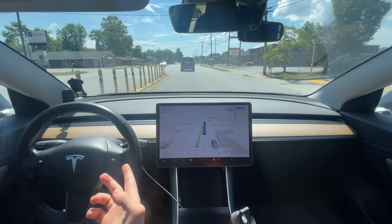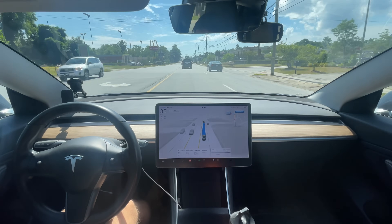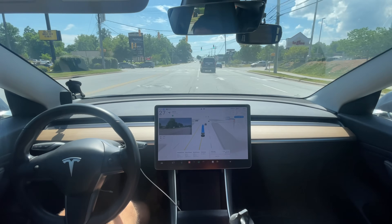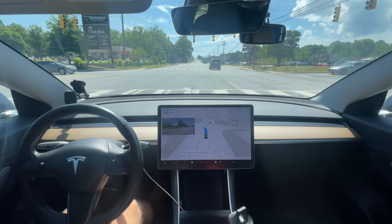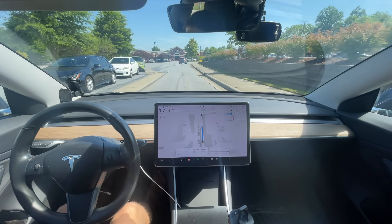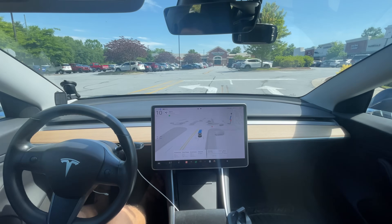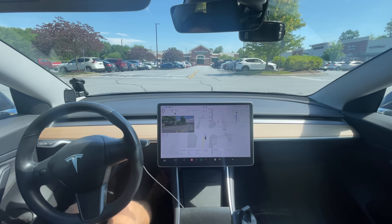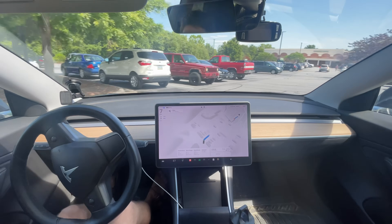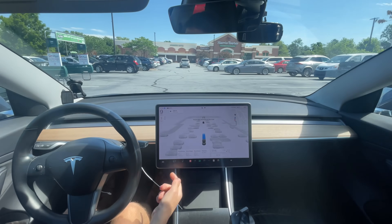We're basically going to end at Harris Teeter here instead. This is actually a little bit more complex of a route than going down main street — more people to deal with. We have a blinking yellow and it's safe to go. That was a little bit close — same thing with that curb right there, but it made it. Getting this turn right here — it probably wants to go in front. I don't know where this guy's going down this alleyway. Can it park again? Is it going to want to park?